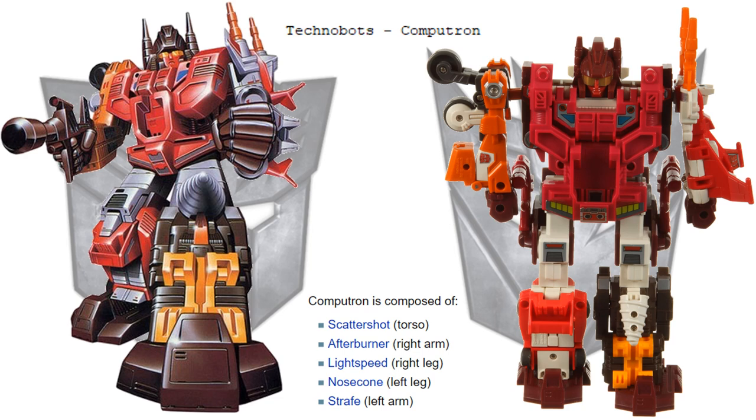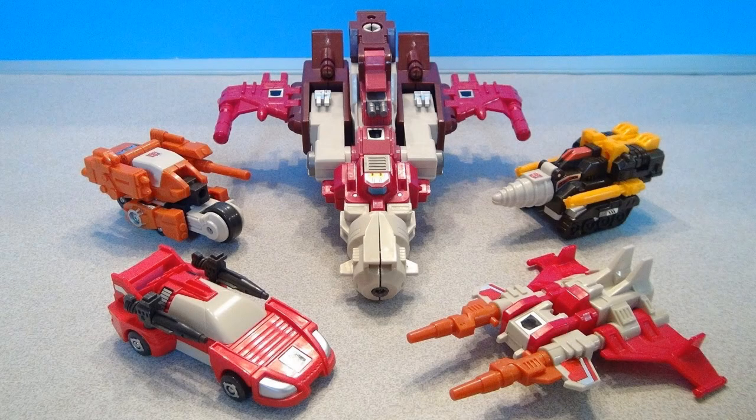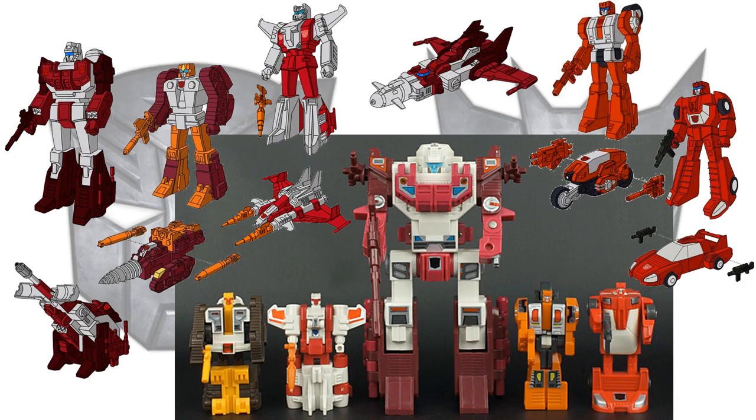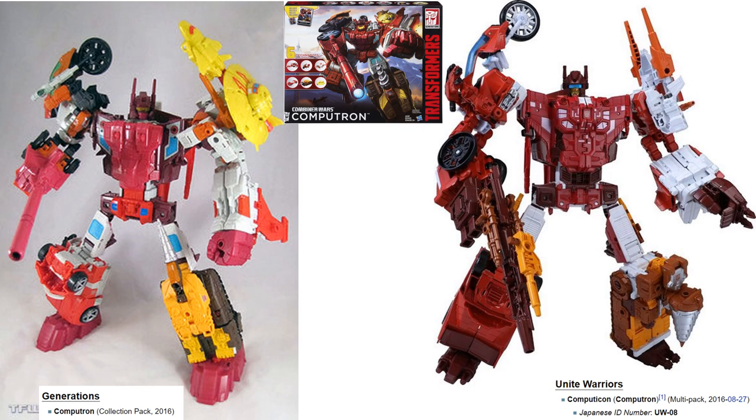Next you had the Technobots, who formed Computron. They consisted of Scattershot, Afterburner, Lightspeed, Nosecone, and Strafe. Here are the figures in vehicle mode and robot form — you could get the box set or individually carded figures. Generations put out a Collection Pack in 2016, and Unite Warriors from Combiner Wars released a box set in 2016 as well.